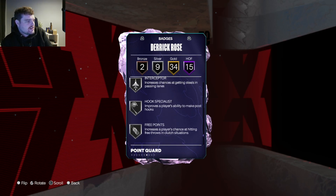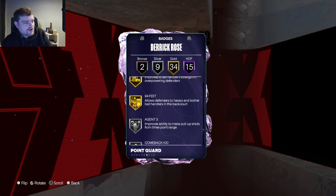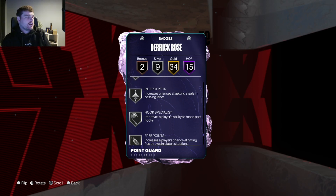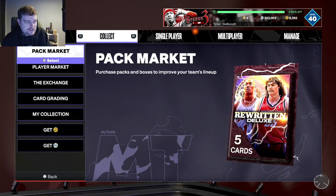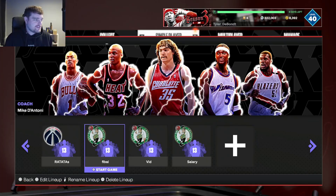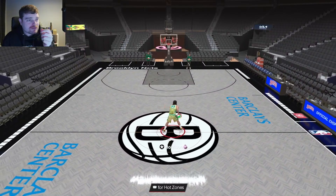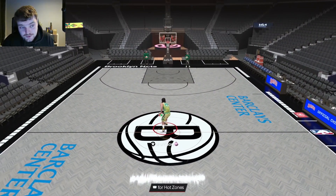As far as his defense is concerned, he's got gold right stick ripper, gold fast speed, gold 94 feet, as well as silver limitless range — which is really good for a card like this. You can't really complain too much about a Derrick Rose card that's this good, stats-wise of course.